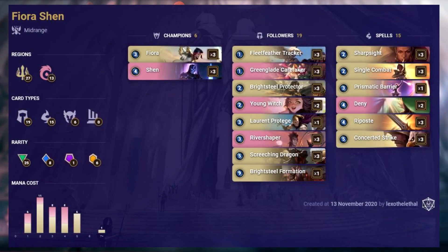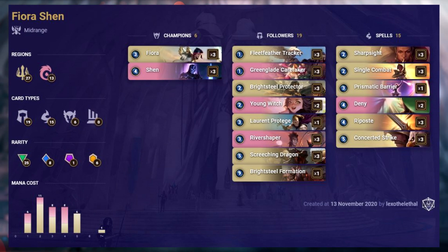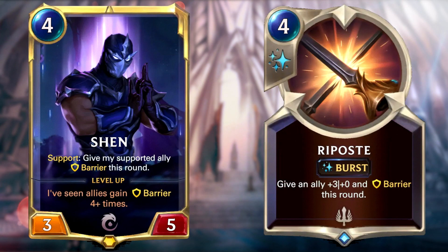Fiora Shen did not get hit in this patch, but due to the nerf to control strategies and the rise of aggro and midrange, it is a fair contender in this meta. This is your standard midrange deck featuring cards from Demacia and Ionia. Value and flexibility are the key words in this deck. Take as many value trades as possible, which is very easy with challengers such as Screeching Dragon or even Fiora. Try to give your cards barrier with cards like Shen and Riposte — this should keep them alive and allow you to build up a strong army to win in your mid-game peak.